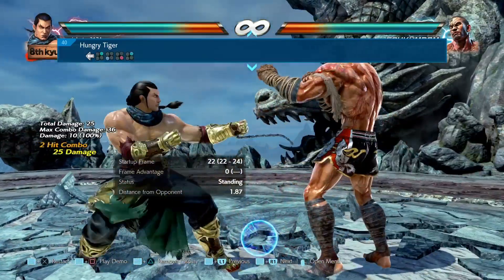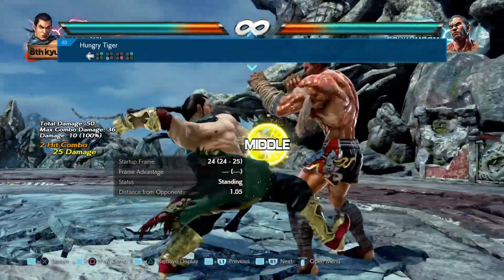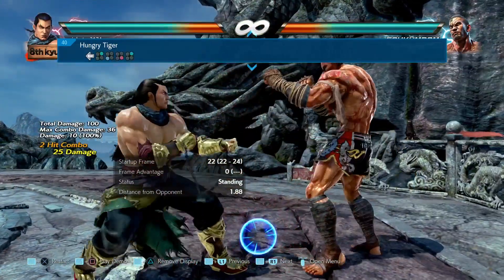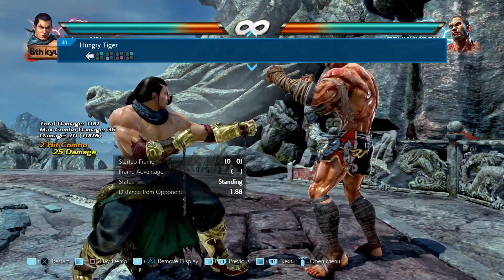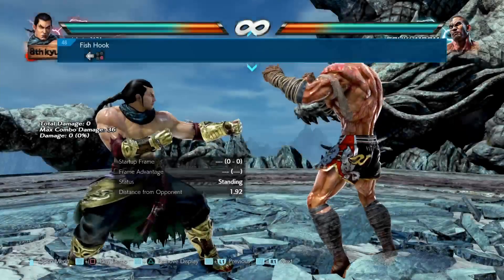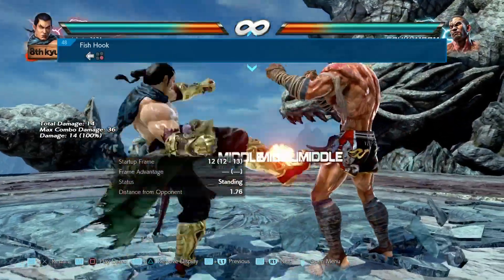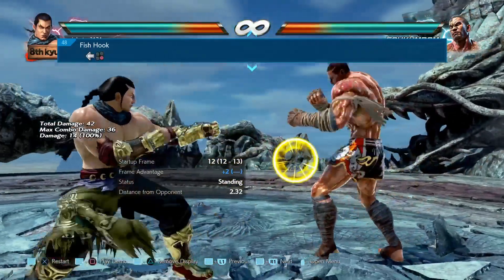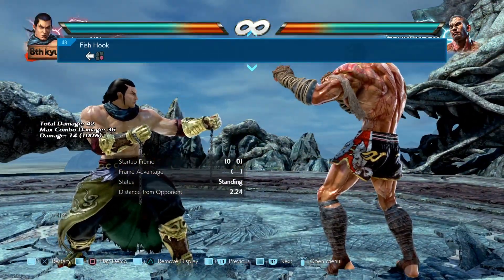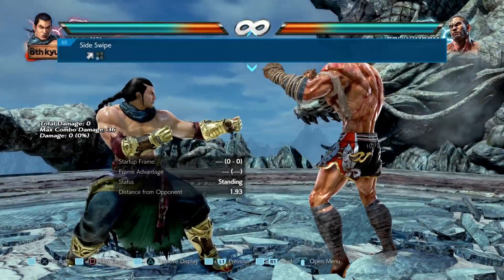Next move is back 2, 3. What's happened here is that they've increased the range of the attack — I think it has to do with consistency, so that's a little buff for Feng. Next up is back 4. What they've done here is decreased the distance between the character and the opponent when the move hits, so that will help Feng's pressure for follow-ups afterwards. A nice little buff.